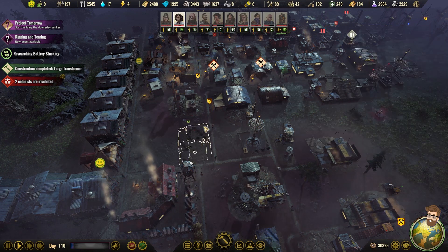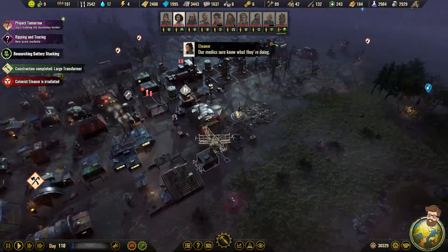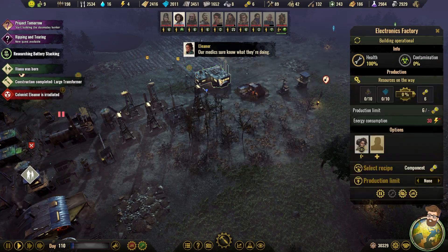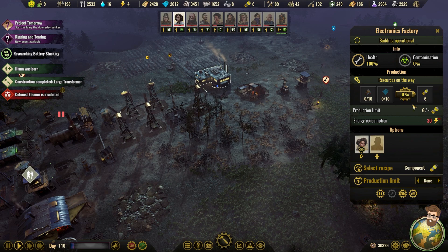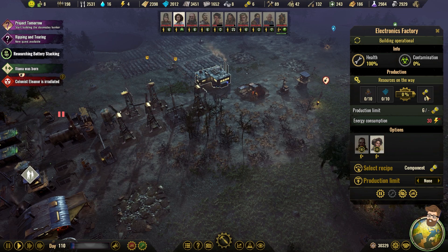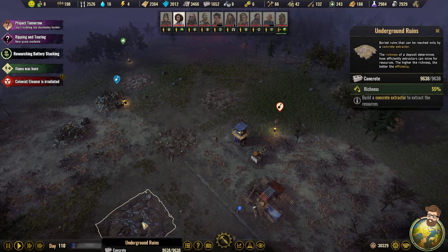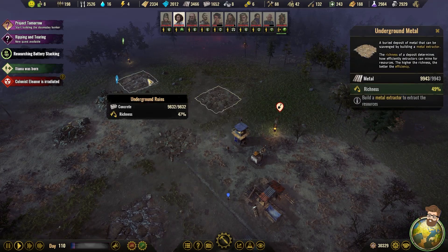Alright, nope, that's not going to happen. I'm going to cancel that. We have our large transformer back here, which is now generating power to this electronics factory. We're going to start building more components out here as well, and eventually start expanding out here too, because we have concrete, we have metal, and we have plastic trash.